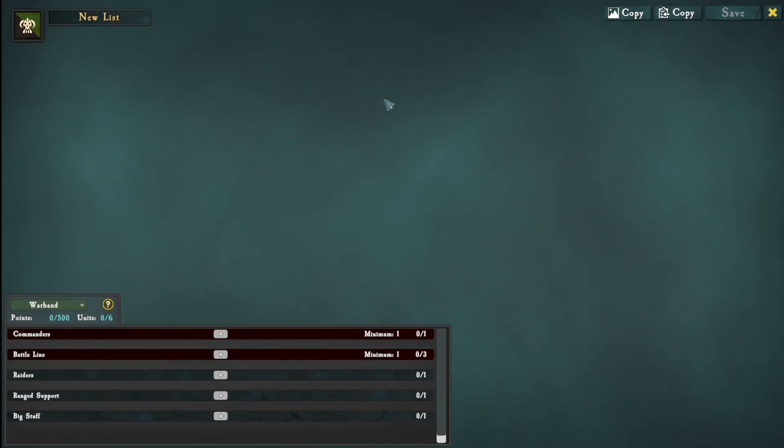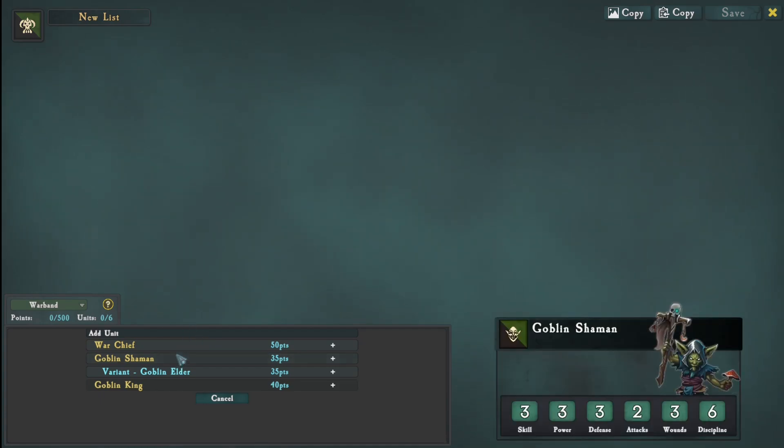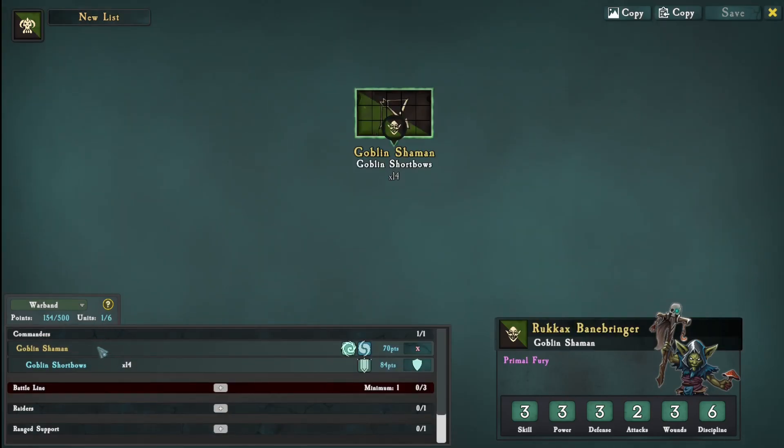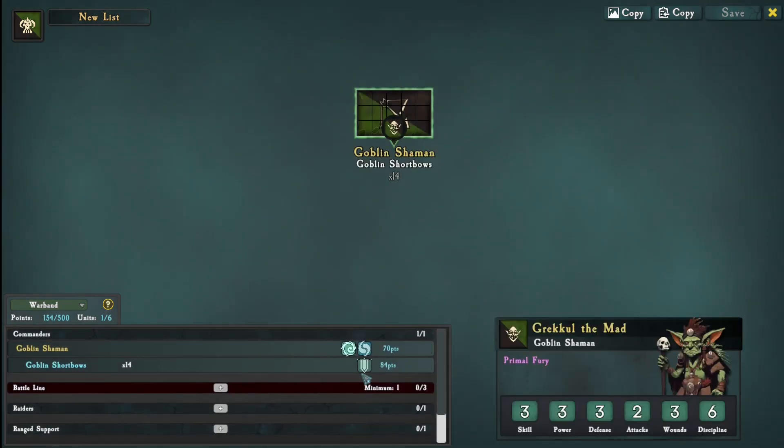Hello, Henul here and today as promised we will try the orcs in the ranked game. We take the goblin shaman - I want to take it as the elder shaman.